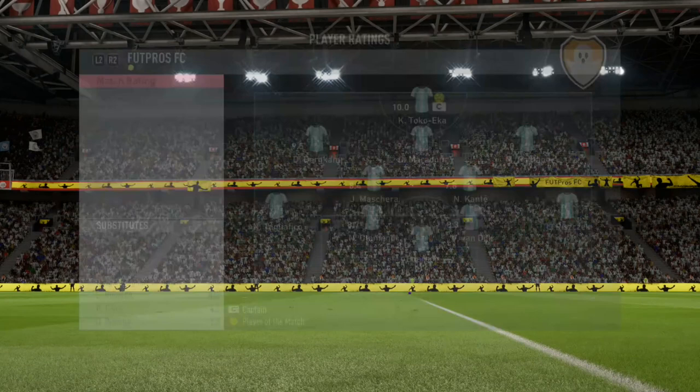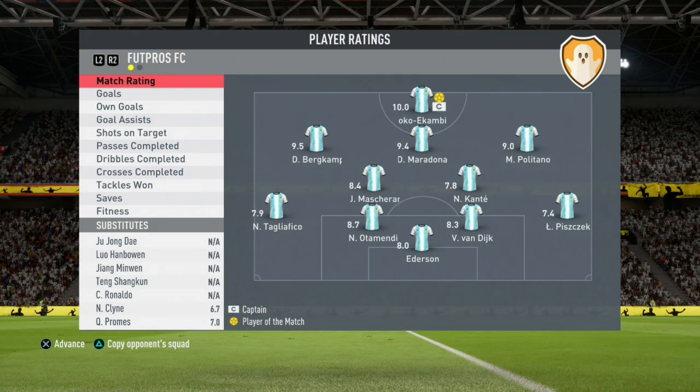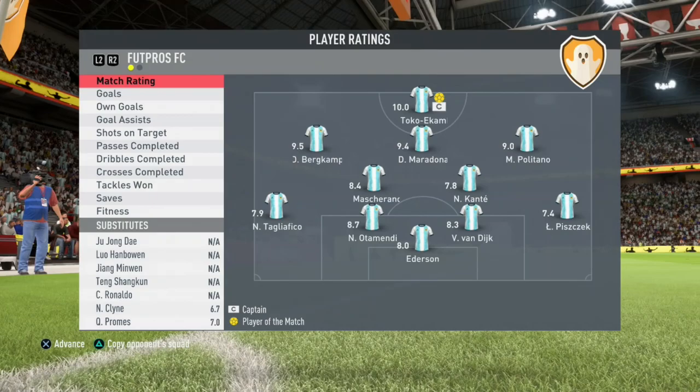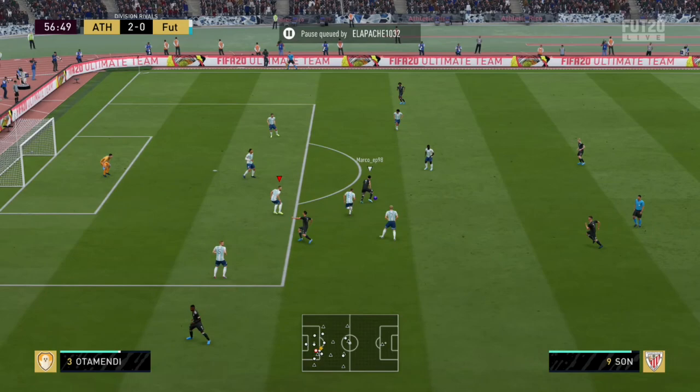First game in the clips: Mr. Carl scored with a 10.0 rating, four goals, zero assists. Wow, is he selfish. Maradona had three assists — that's genius for Maradona. First impressions: this guy's okay, he's not bad. Let's see after the second game what I really think about him.